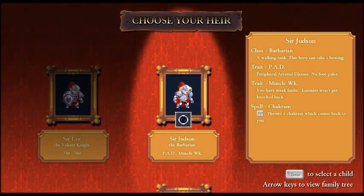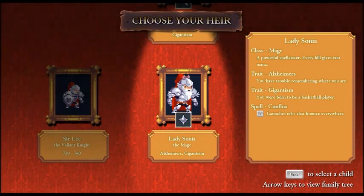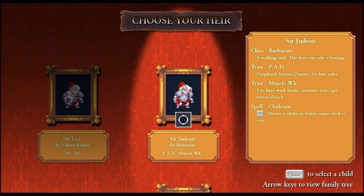We've got our first choice in heirs. Sir Lee's heir can be Sir Judson the Barbarian - no foot pulse, and he's got muscle weakness so enemies can't get knocked back - could be useful. And Sir Eric, a Barbarian, has Gigantism and Blade Wall, which I've learned is a fairly useless spell. There's also a Mage with Gigantism and Alzheimer's - not liking that. I know the Chakram is supposed to be a really good spell, so I think we're going to go with Sir Judson.